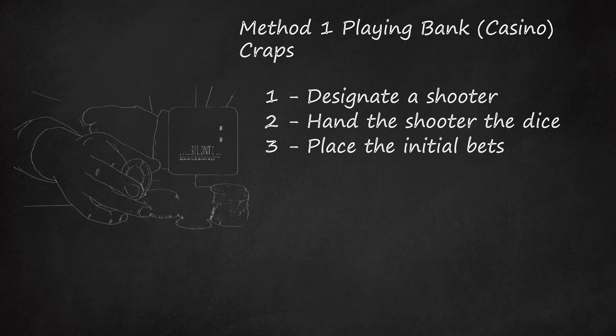In street craps, usually only the two dice necessary are provided. Dice used for casino craps typically feature sharp edges and are carefully marked so that each face weighs the same as each of the other faces. Step 3: Place the initial bets. The shooter is required to bet on the outcome of the first roll before rolling the dice, while other players are allowed to bet as they see fit from the available betting options, provided they make their initial bets when a betting round starts.